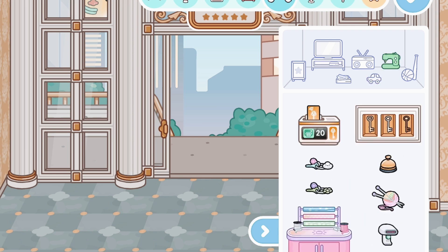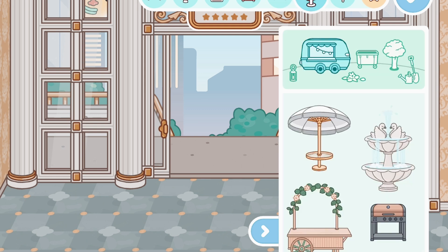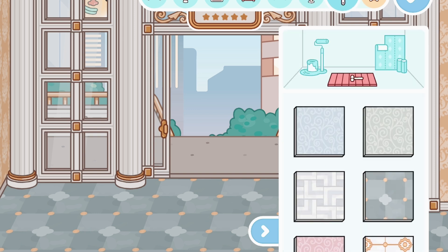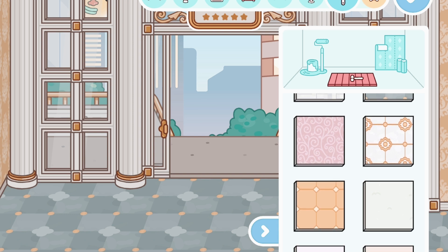In the sewing section we have two or three new things including a bell. There's also a little umbrella table you can put outside, a swan water fountain, and nothing in a couple of the other sections.